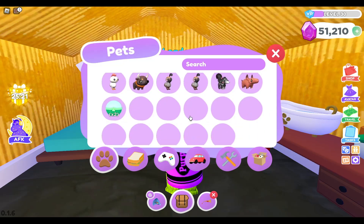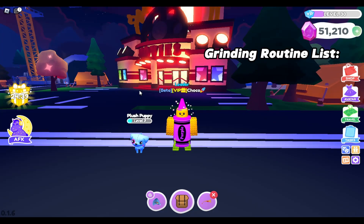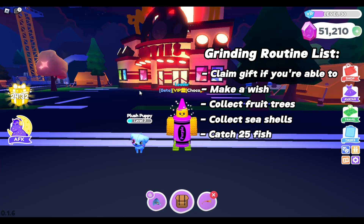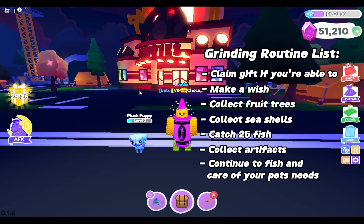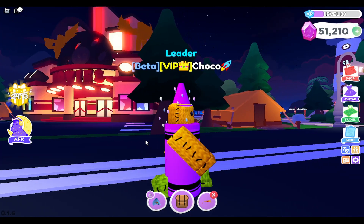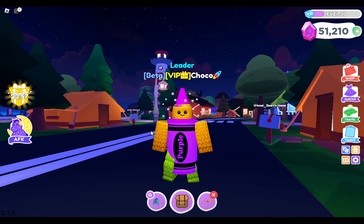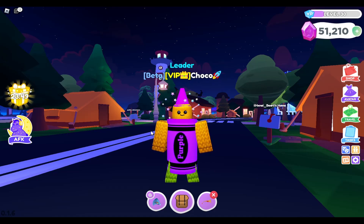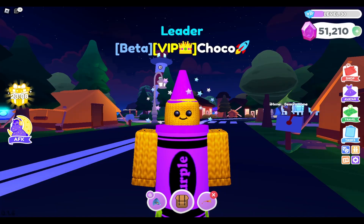So that's why my inventory is pretty bare right now. Quick recap: claim your gift, go to the wishing well and do your wish, do fruit trees, seashells, fish, and collect artifacts. Then continue fishing and taking care of your pets to earn more gems. That's it for today's video — I hope you found this helpful! Like, subscribe, and comment below what you'd want to see on Overlook Bay. See you next time, bye!